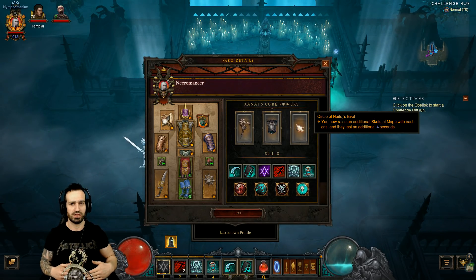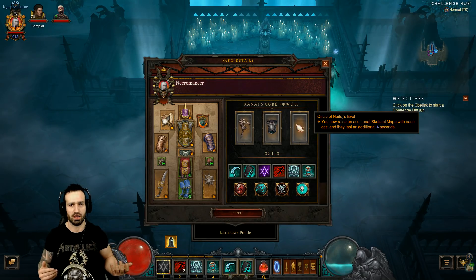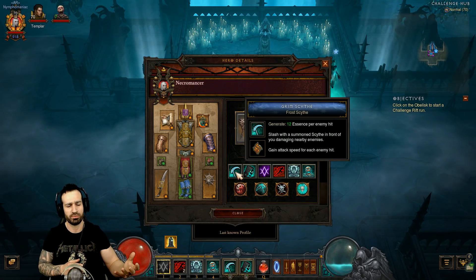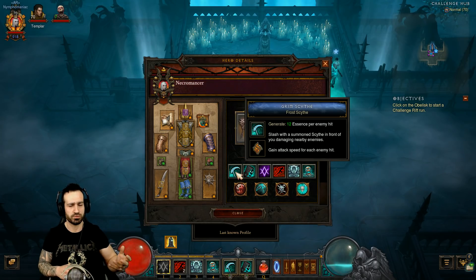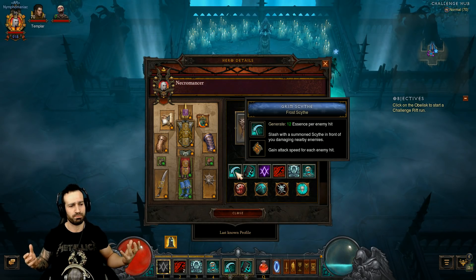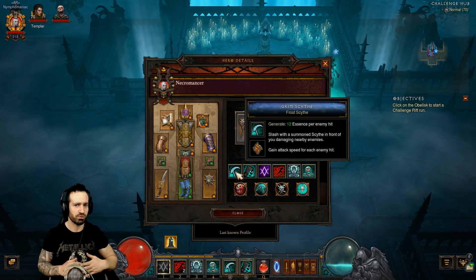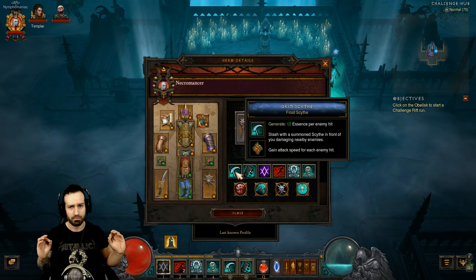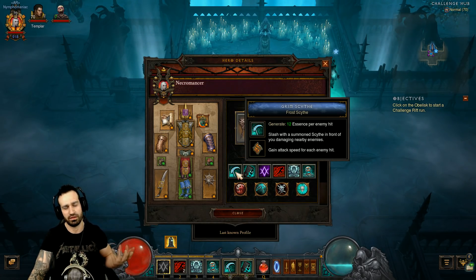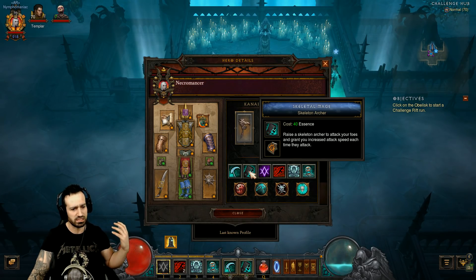Skeletal Mage is pretty much a primary damage dealer here, along with Grim Scythe. Grim Scythe will be used after we get our maximum skeletal mages up — which is 10. When we run out of essence from casting skeletal mages and using Bone Armor, we use Grim Scythe when killing elite packs and dense packs to regenerate our essence very quickly. We can then keep casting skeletal mages, making sure we have a maximum of 10 up. Skeletal Mages should be cast whenever possible, especially coming into packs and killing elites — cast, cast, cast to get those 10 mages up.